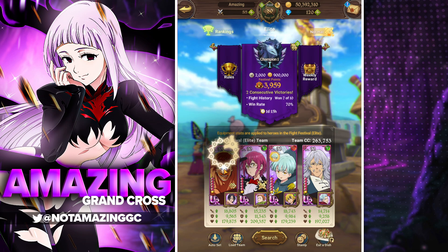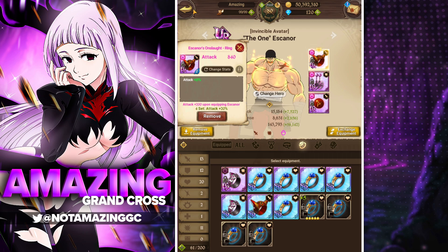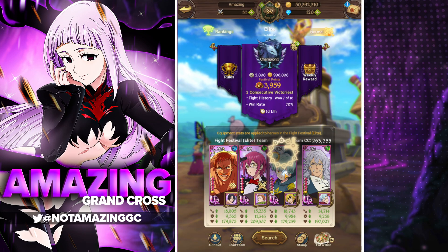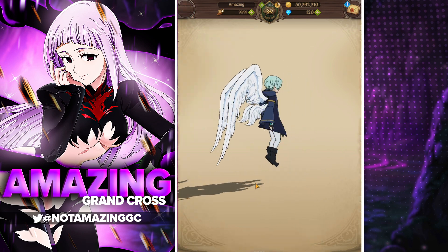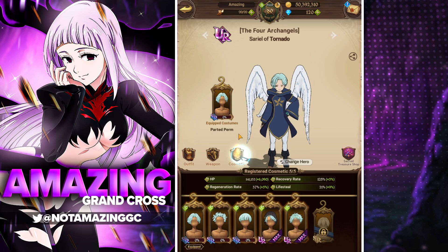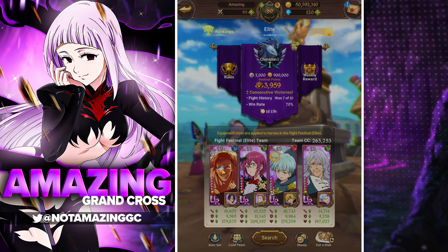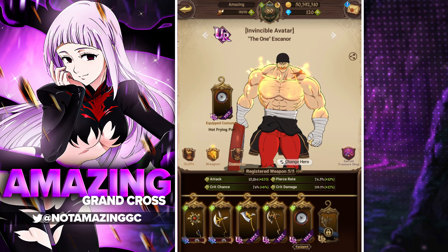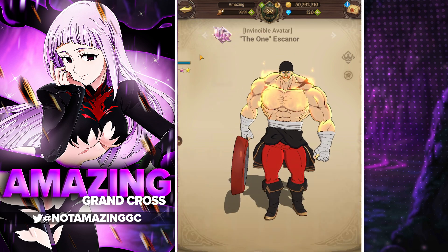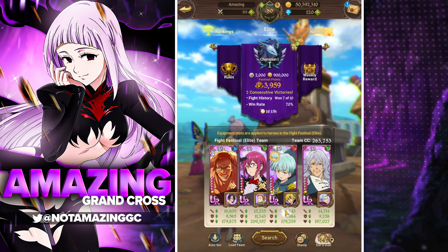I'm running attack crit on the one Escanor and attack crit on Sariel, both with 15% rolls at the top. They both have maxed out weapons. Sariel's other gear isn't fully maxed but we have max weapons, which I think is the most important thing. The one Escanor also has maxed weapons. Green Gowther and Death Pierce are trying to get there — we're missing a little bit — but we have most UR weapons maxed, and we're almost at 19k attack, which is super beefy.